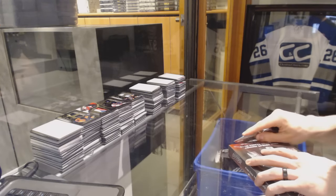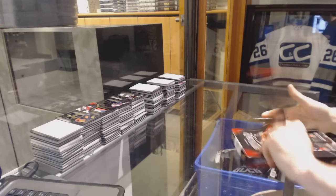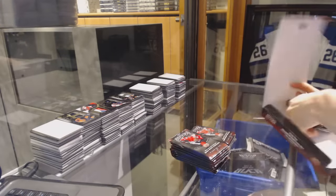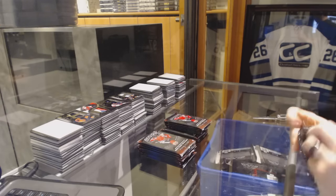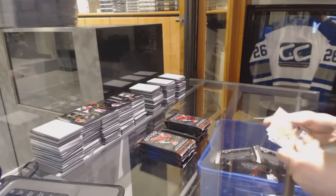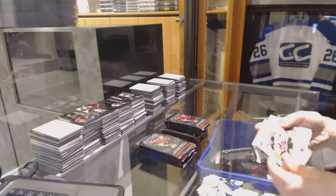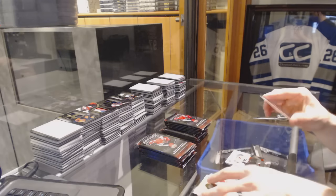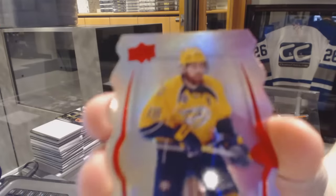Here we go — Labby's Box, 16-17 Upper Deck MVP. Alright, we start with base. We've got a Silver of Brayden Shen and a Colors and Contours die-cut Level 3 Gold James Neal.